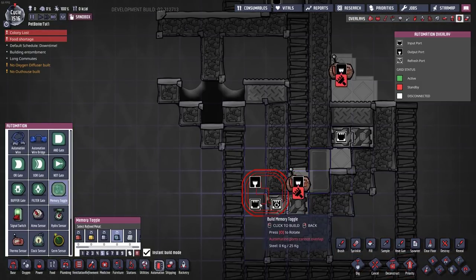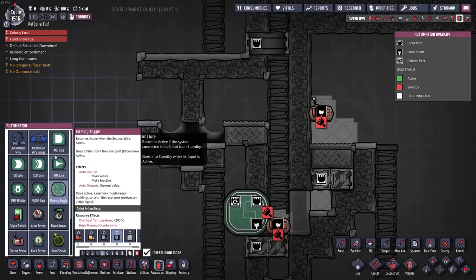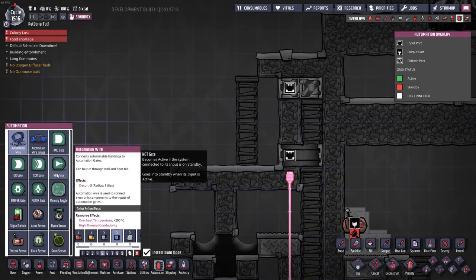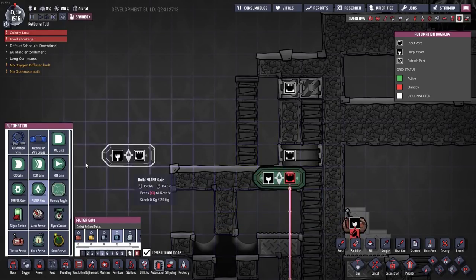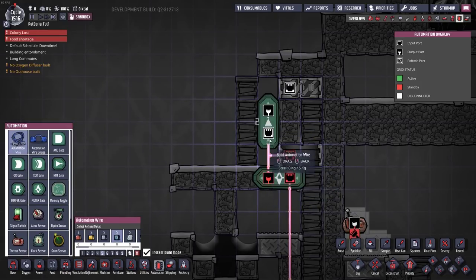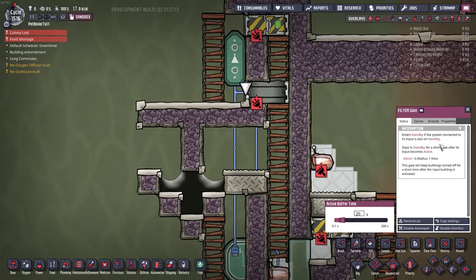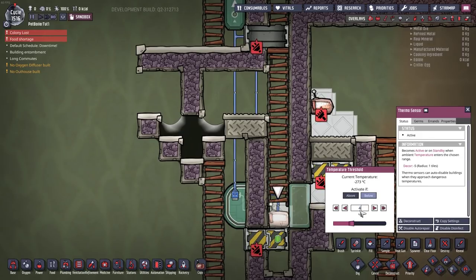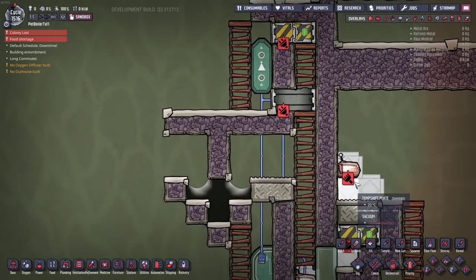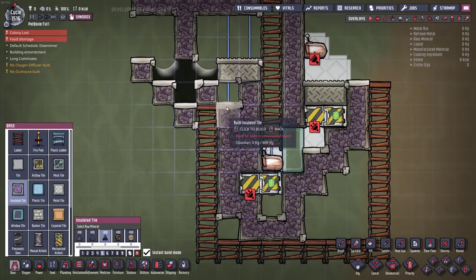For your automation you are going to need a memory toggle — you'll notice we've got some ladders on the outside as well. Put in a memory toggle right about there, then run automation wires up. Throw that into a filter gate, and then we will put it into a not gate, and we will set that to 20 seconds. The temperature sensor will be set to 430 degrees. The temperature sensor in here we will set to above, and that's the bulk of your automation done. You will want to actually wall those in though — you don't want them exposed because they will transmit heat quite handily.